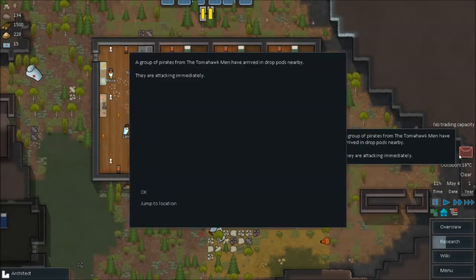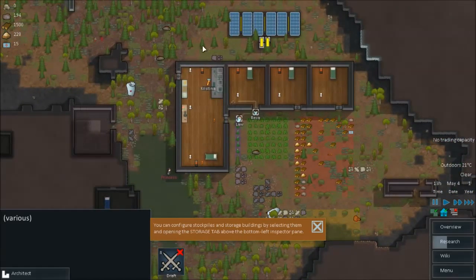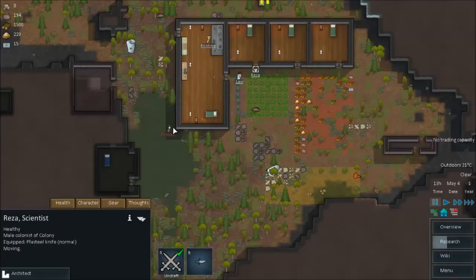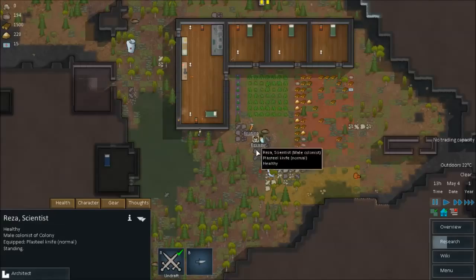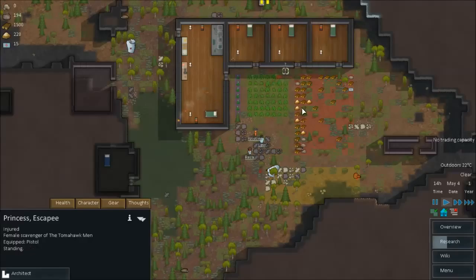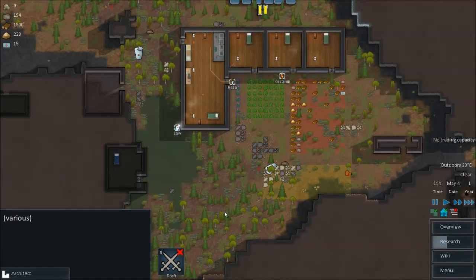A group of pirates from Tom Warhawk Man have arrived in drop pods nearby. So the pod has landed and it turns out she's in the base, which I didn't realize. What I'm going to do is undraft these guys and get them to attack her as soon as possible. I'll try and make her the prisoner though. Fire at her — see what I mean by they shoot our own buildings? She's getting hit a fair bit. Why is she just setting fire to everything? Undraft them, get them to put out these fires and repair everything.